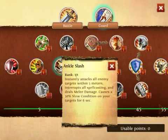Anchor Slash is pretty much an AoE attack which does damage and decreases the running speed of anyone you attack, causing a slow condition and reducing it by 50%. It also interrupts spell casting.